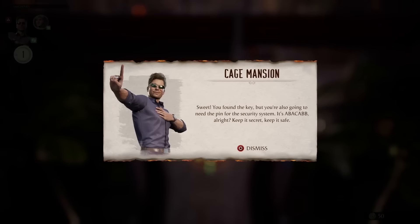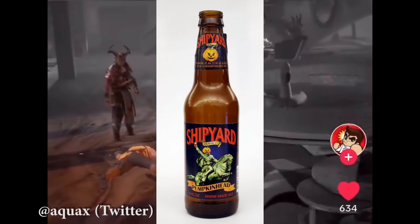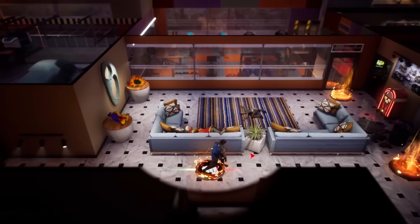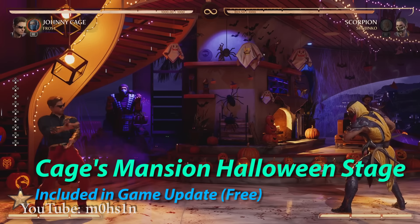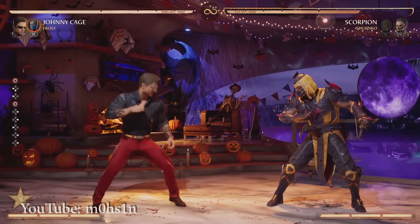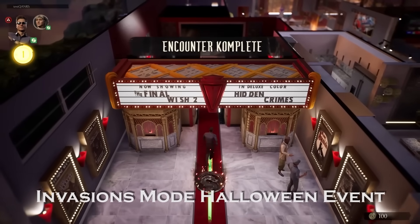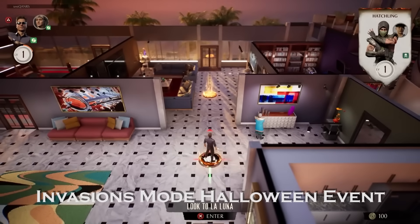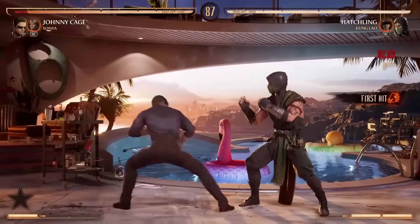Starting with the massive new Invasions mode Halloween update, we are getting a re-themed mesa to run through, new skins and gear, and a brand new seasonal fatality that we will unfortunately have to buy at the premium shop. We know there's the Cage's Mansion stage that has its Halloween re-theme, which can be selected from the stage select screen and is likely to stay there permanently. We are also going to be getting a re-theme of the Cage's Mansion Invasions mode mesa, decked out with Halloween decorations, featuring a miniature story narrated by Johnny Cage as we traverse his mansion, encountering brand new fights, a mini-boss, and a major boss to tackle.